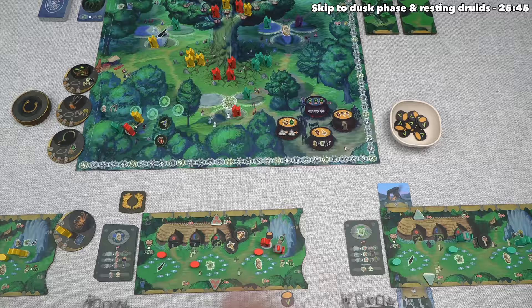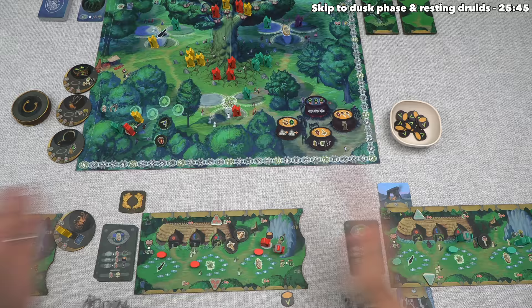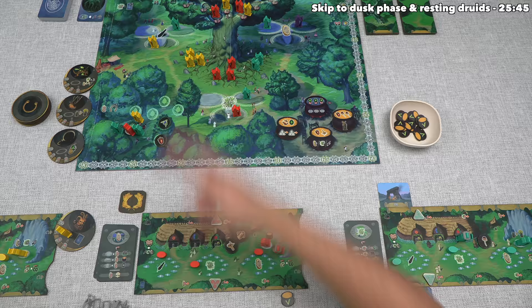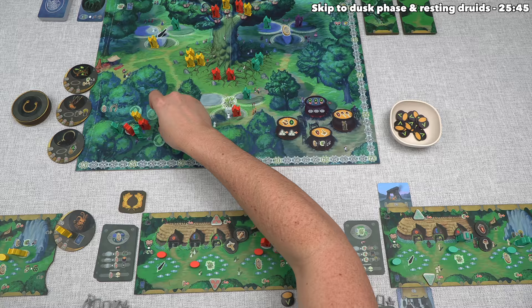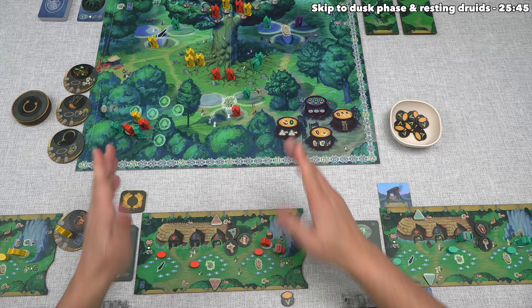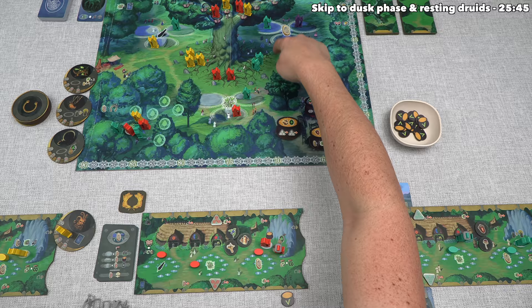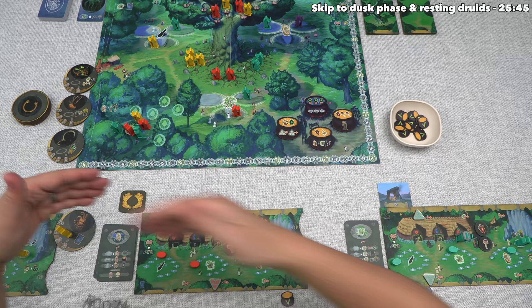At this point, you'll notice that everyone has passed, but we only finish the day phase once everyone has passed and there are no more ingredients over here. Everyone has passed but there are still ingredients, so we will keep on going, and that means the teal player can send a passive druid over here and take this acorn. After that, we can pass and certainly will. We'll go over here and take this berry, and now the day phase ends. That's going to happen once everyone has passed and all of these ingredients are gone, although it's also possible to have it end once everyone has passed and there are no more druids under the tree to pick up ingredients.